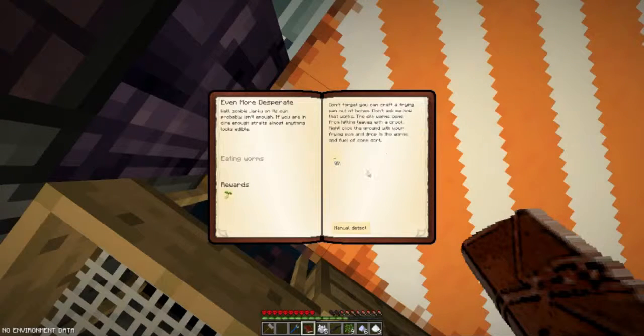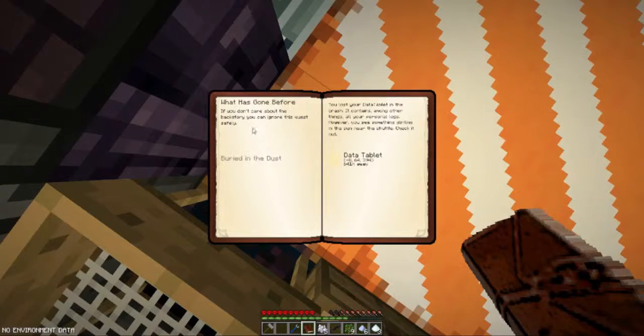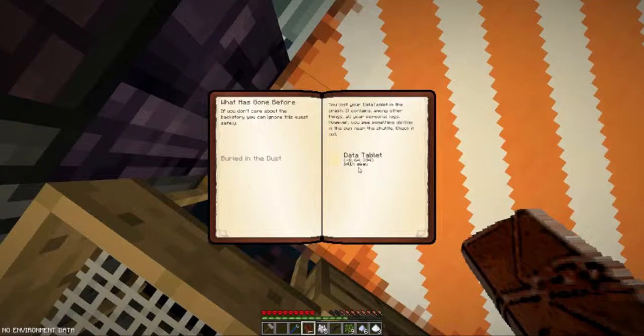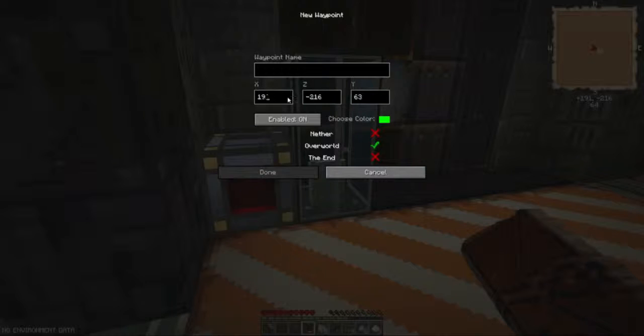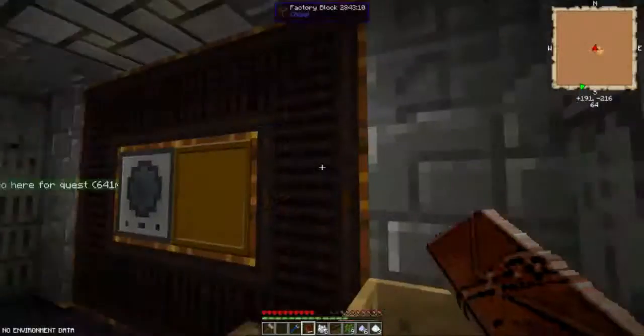We need a couple more for 'Even More Desperate.' No - cooking utensils. Coordinates: negative eight and three ninety four. X is negative eight, Z is three ninety four. Go here for the quest. Let's see where we have to go - it's that way.